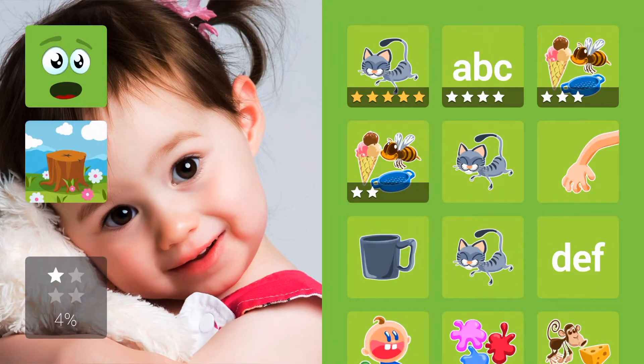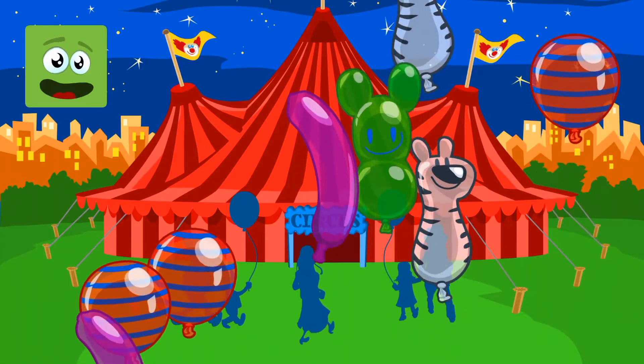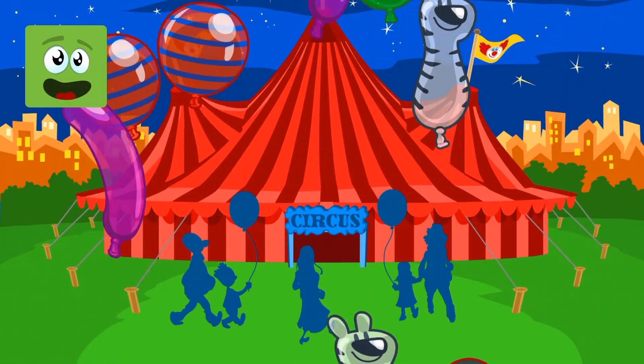Choose a level to start a game. Pop the balloons — I'll teach you a word or a letter every time you've bursted three.